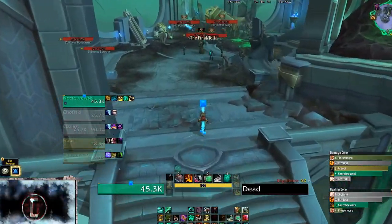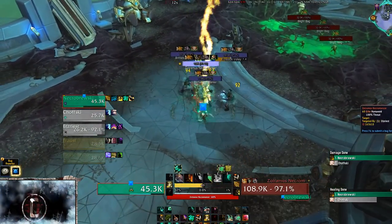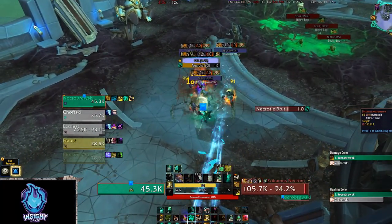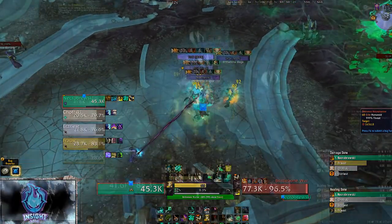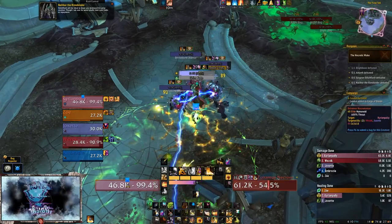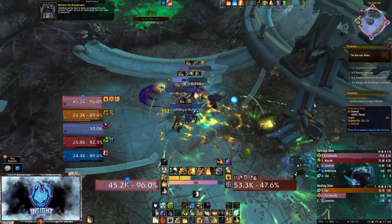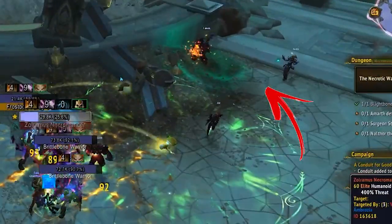On your way to the second boss, you will encounter Zolramus Necromancer. These tricksters can be deceivingly overwhelming, but let's break it down. Necromancers will mainly cast Necrotic Bolt and Grim Fate. We already know about the Bolt, but Grim Fate will condemn a player, causing them to inflict shadow damage to allies within 6 yards after 4 seconds. This is depicted by a large blue-green swirly. Be sure to spread out.